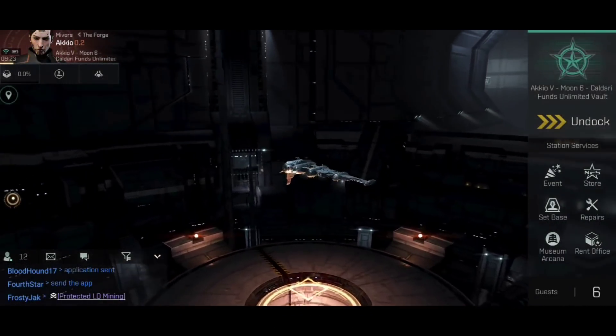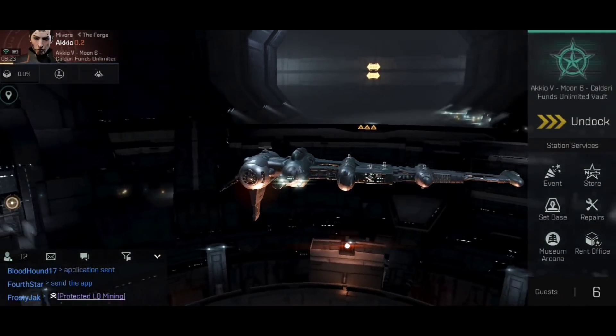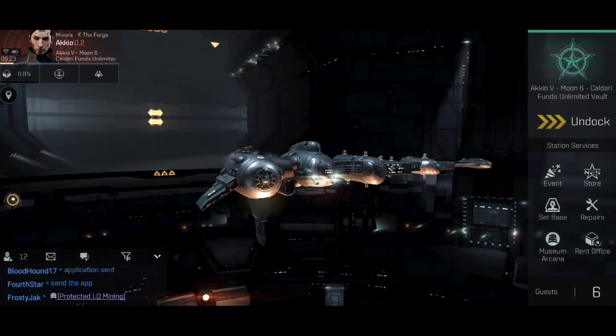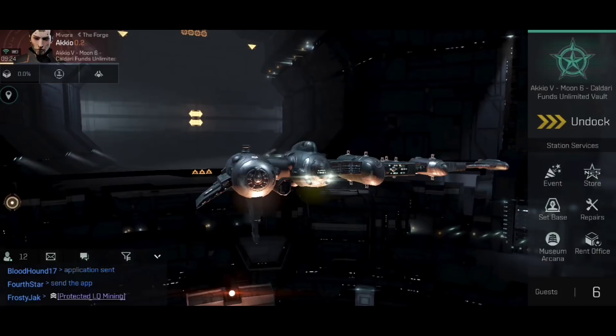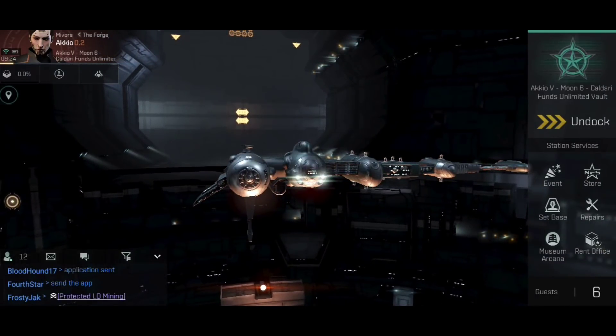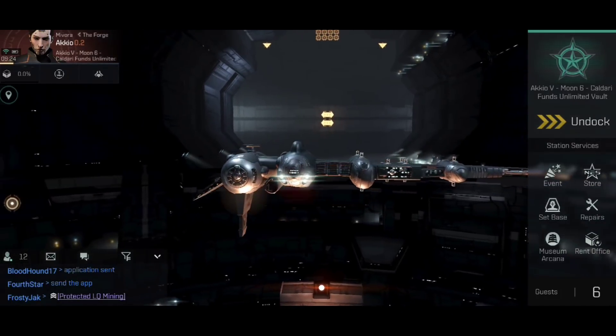Ahoy there, Captain Benzie here, coming at you with another episode of the Destroyer Pilot's Manifesto, the series that aims to teach you everything you'll need to know about the various different destroyers in EVE Echoes. Today we're going to be taking a back-to-basics look at the Tech 3 Galente destroyer, The Catalyst.